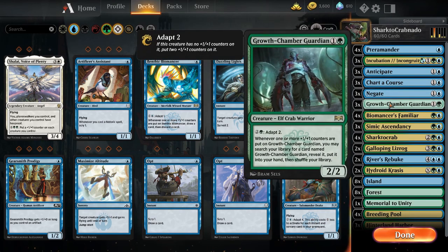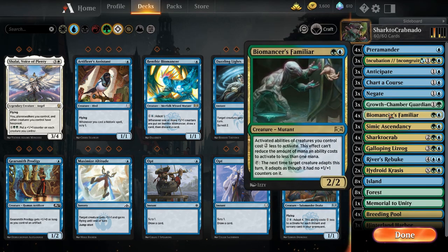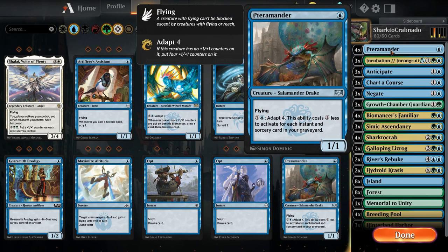Growth Chamber Guardian — this is good early gameplay. It can grow and it can search out more Growth Chamber Guardians. Biomancer's Familiar will lessen the cost of all activated abilities, so things like your Terramander and your Growth Chamber Guardian will cost two less to activate that adapt. You can adapt them again if you tap Biomancer's Familiar and target one of those creatures. This is a great way to build those Growth Chamber Guardians and Terramanders early. Biomancer's Familiar makes it a lot cheaper — can you imagine adapting a Terramander twice? It's a great play.